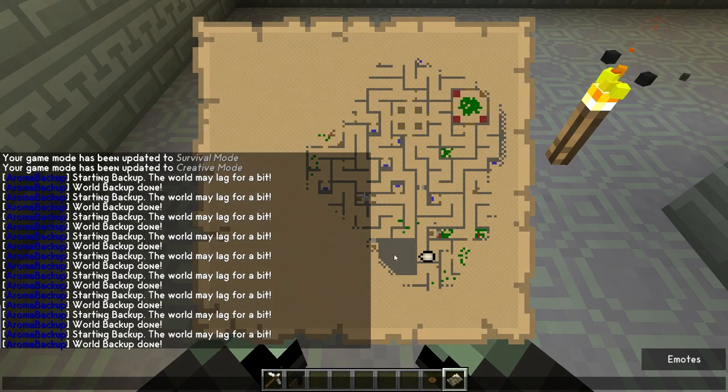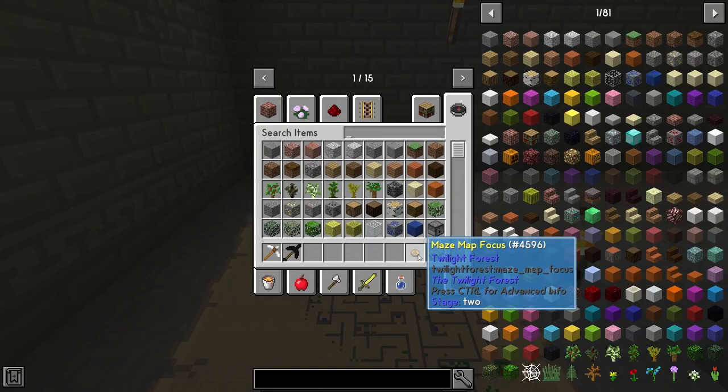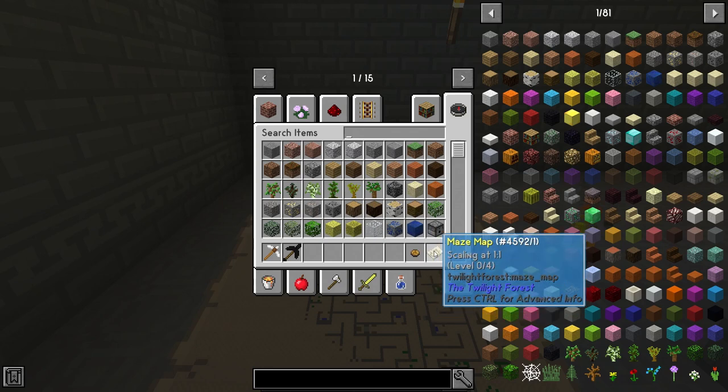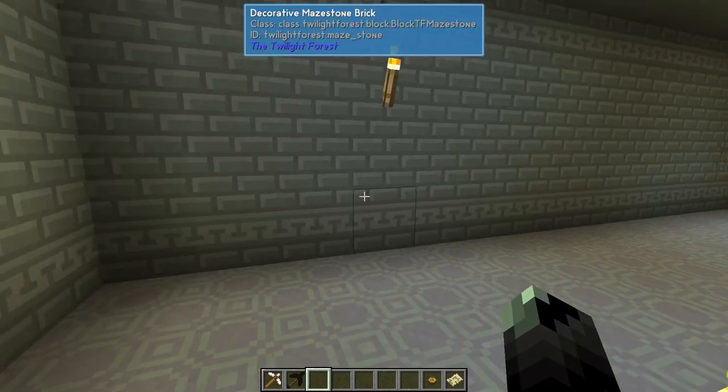It'll look like this — just a solid gray wall room. To make the map you just need the maze focus and eight paper, and then you just have to walk around and it'll uncover. Now I am in creative mode, so keep that in mind.